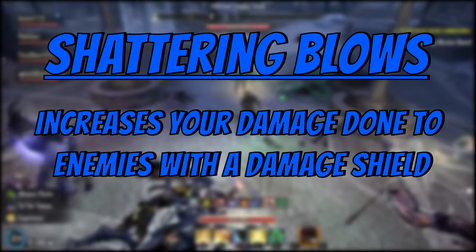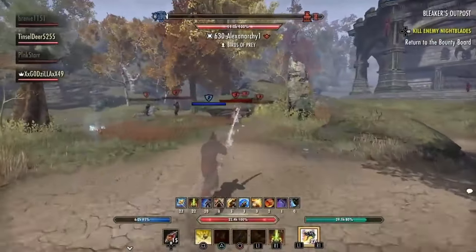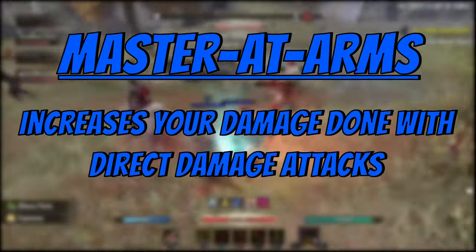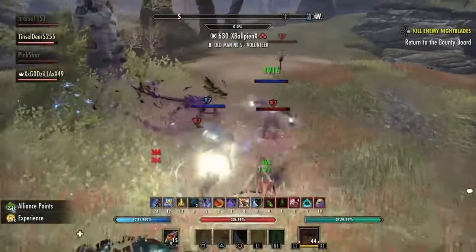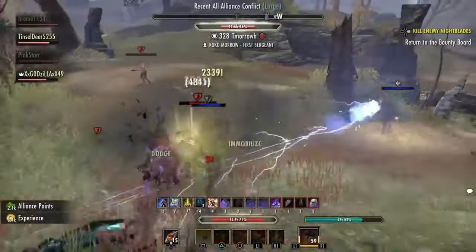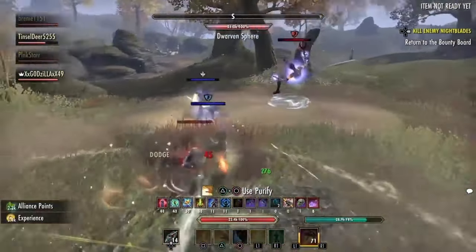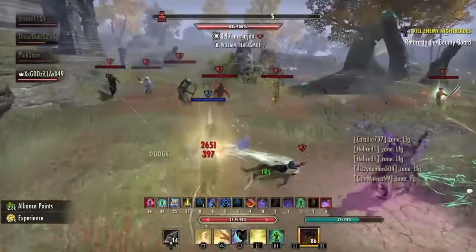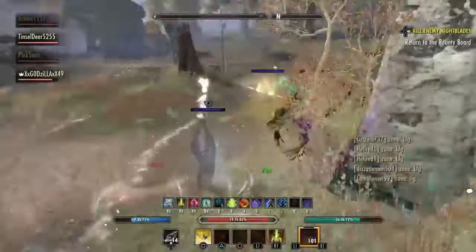Next, we have shattering blows. Shattering blows increases your damage done to enemies with a damage shield. Unless you have some sort of hatred for Sorcs, the CP investment is a waste. Next, we have master at arms. This increases your damage done with direct damage attacks. This is the most important CP spec as it increases your direct damage — most damage in ESO that is bursty is direct damage, therefore 72 points is a minimum in my opinion. Any damage that hits in a single target, whether instant cast, channeled, or AoE, is all considered direct damage.